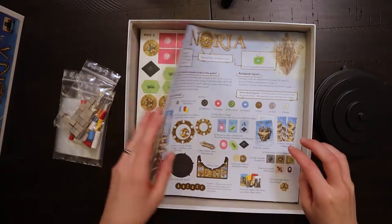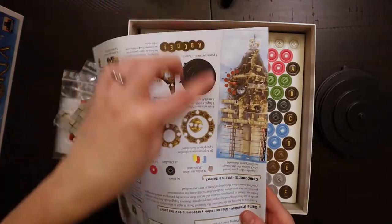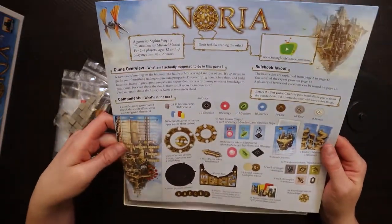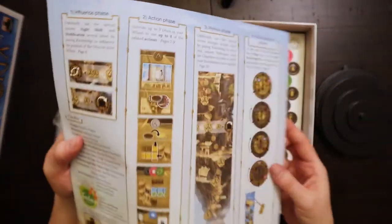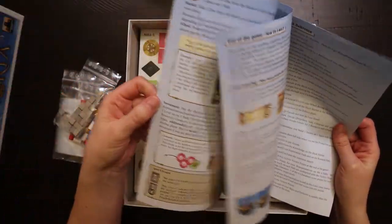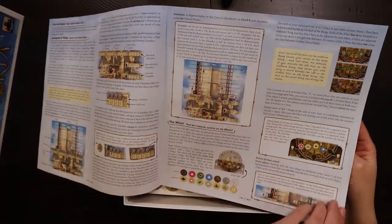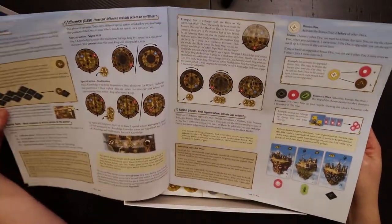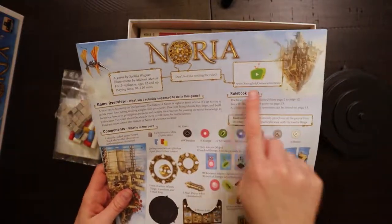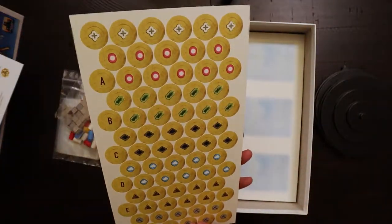And the rulebook. Right off the bat, kind of interesting — the island looks almost upside down, but it's more like an upside-down iceberg. Very hefty, lots of pages — 16 pages of rules — but lots of pictures, good weight to it. I like how they've got the little insets to help guide you on what you're looking at. That's good, but there are a whole lot of rules. If you don't feel like reading them, you can watch the video on their website.